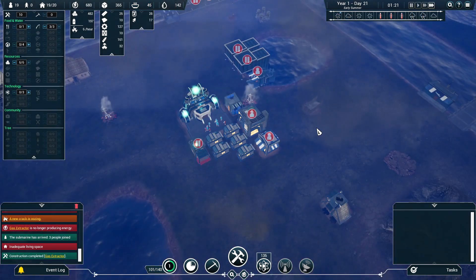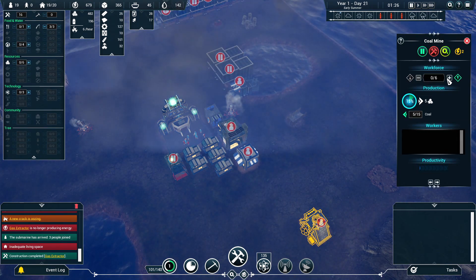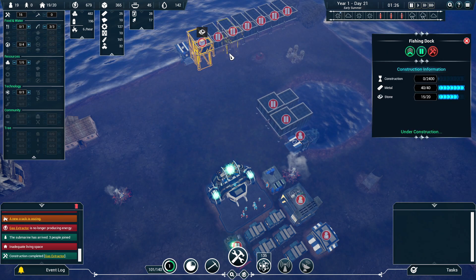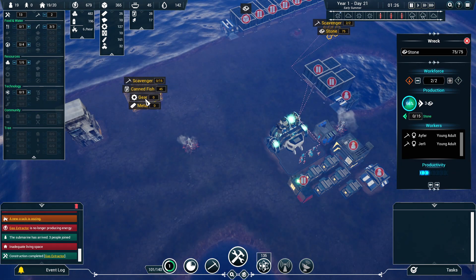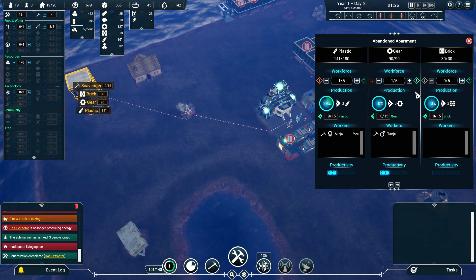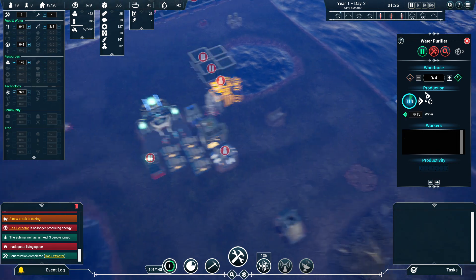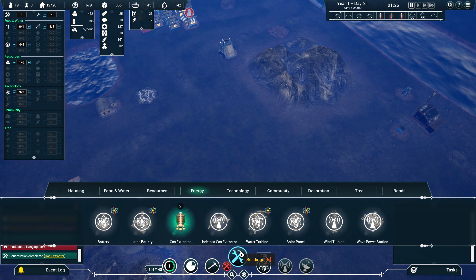A positive point about the game is that the interface is very easy to use and you can readily find the information you need. There are filters for what scrap is available at different locations, you can find where your scavengers are currently working, and you can easily see which buildings are drawing power. It's also very easy to jump to where your survivors are working — just clicking on the list of workers will jump you between relevant buildings, and there's a single button to turn off all buildings using oxygen. The user interface is very nice and you'll be focusing on planning and managing workers instead of trying to find information, which is exactly what you want in a game like this.